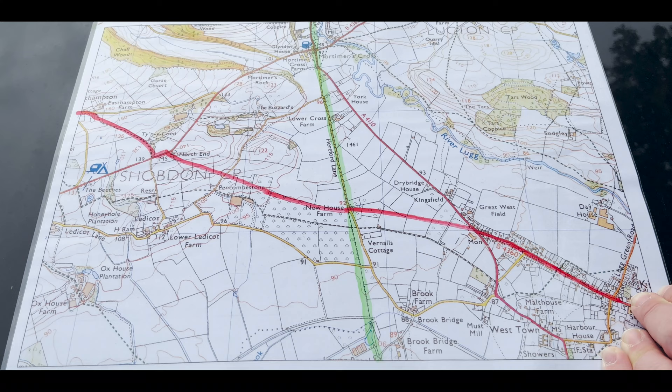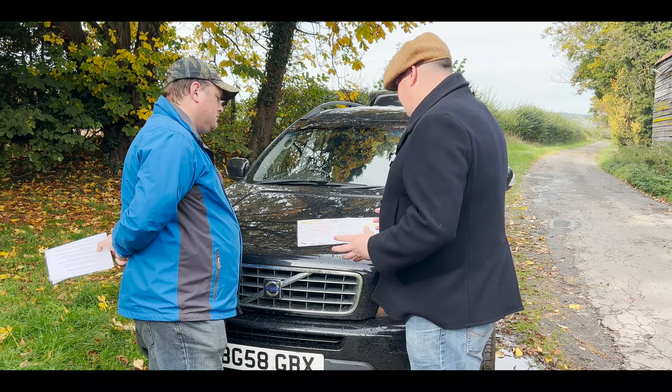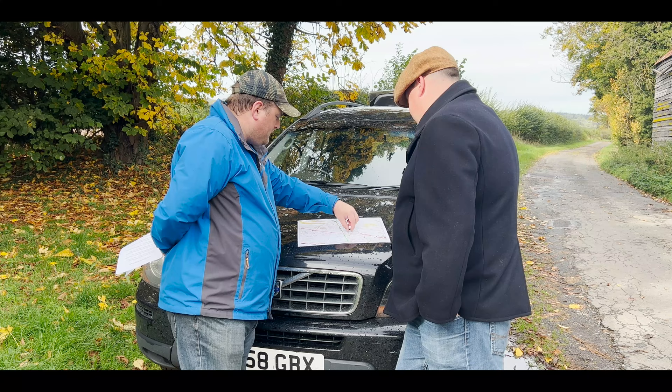We've just arrived at Newhouse Farm, where it's believed the crossroads actually were — so we are literally in the centre of the battlefield. Let's go through how the battle lines were being set up. Well, Edward was already on the field at the time. We've got Sir Richard Croft of Croft Castle just up here — this is his back yard — and he recommends putting archers covering the crossroads, according to Gregory's Chronicle.